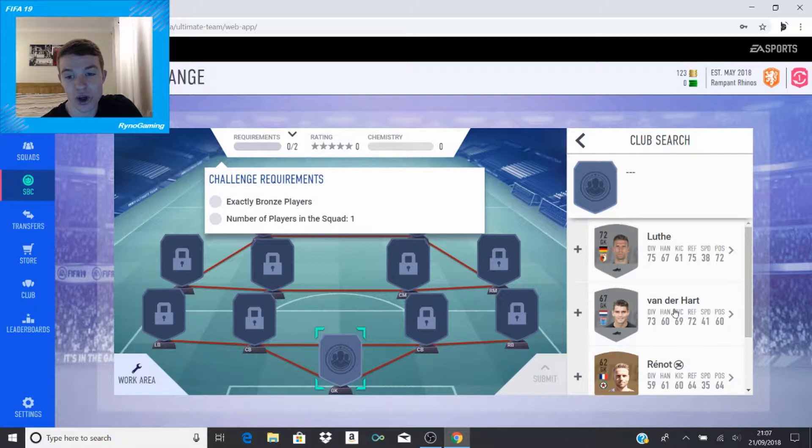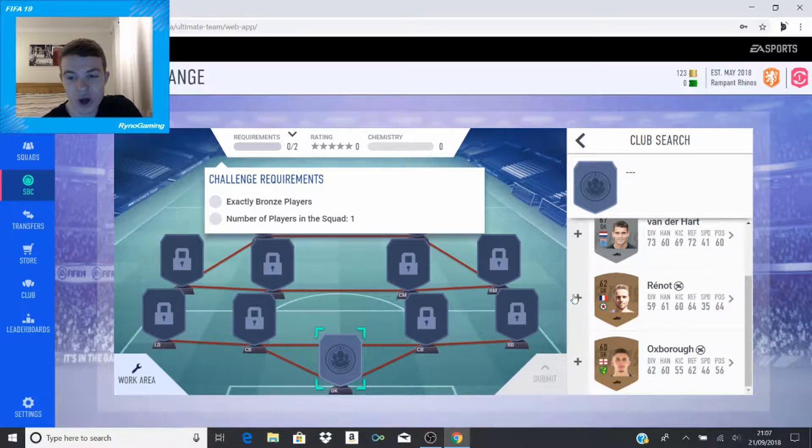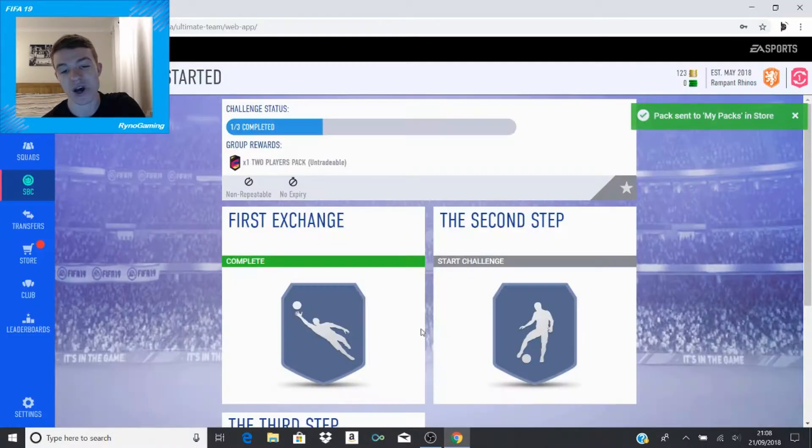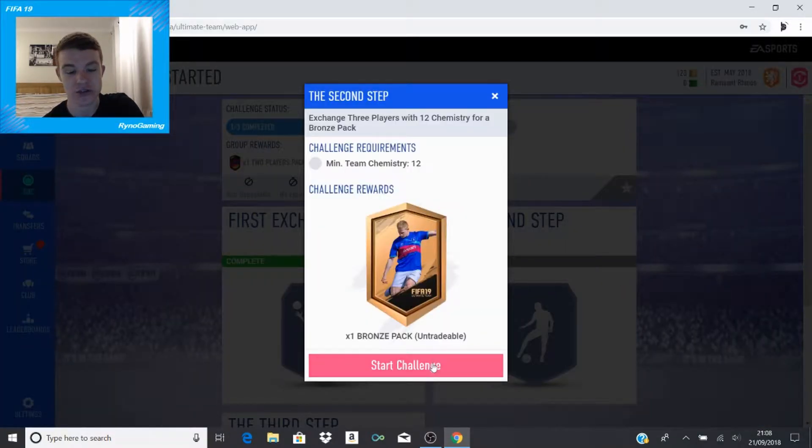The requirements on the first one - you literally just need a bronze player. There's nothing else to it. I'll just go with a goalkeeper because why not? I'm not going to put the lowest rated one in because he's English and he could be useful for some of the other ones for chemistry purposes, since we started off with the English squad. So I'll chuck that guy straight in and get a bronze reward pack.